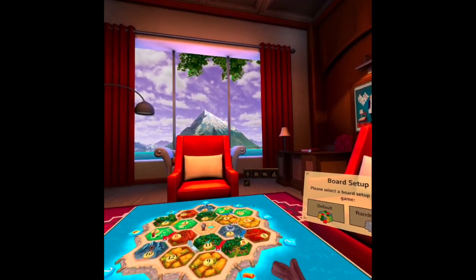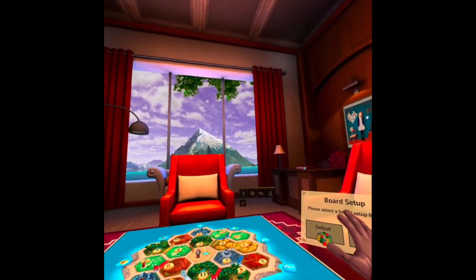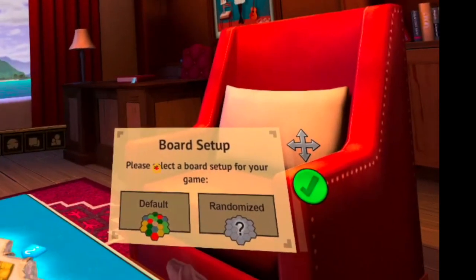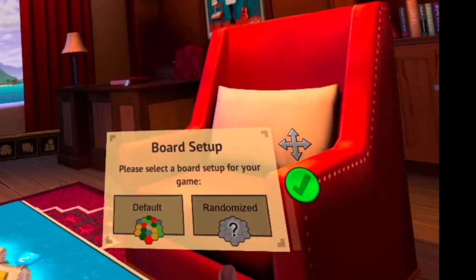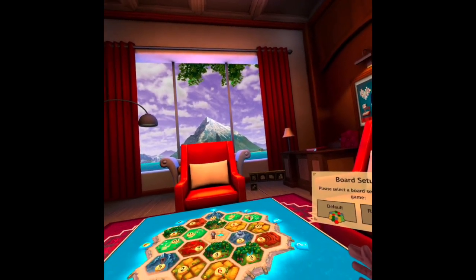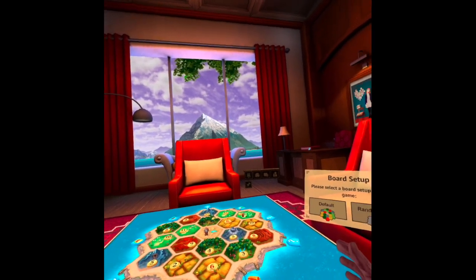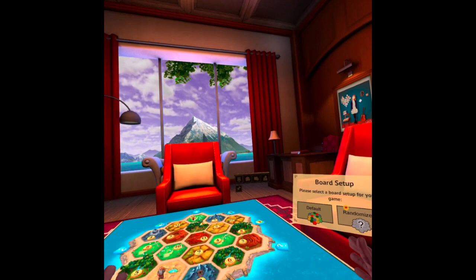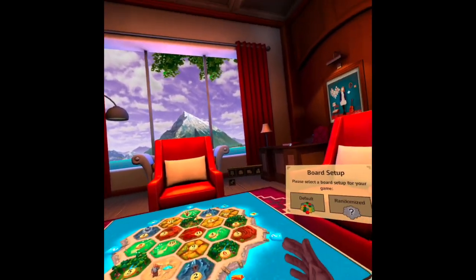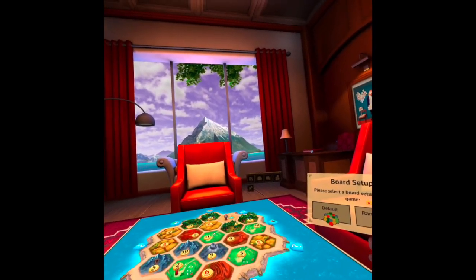This is where you're going to be making your selections during the game. Nice mountain. We have two choices: we can play default or we can play randomized. I usually play randomized, but maybe I should do default for those of you that are not familiar with Catan. When you go random, every time you play it's going to be a different setup. And you can actually keep rerolling until you like it, which is kind of cheating.